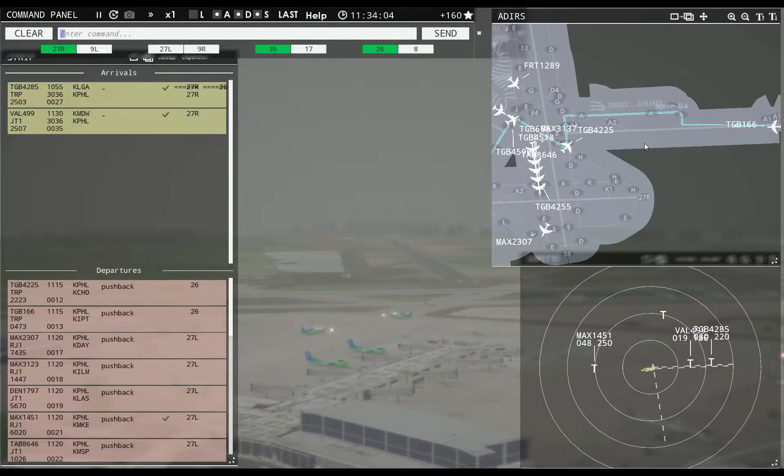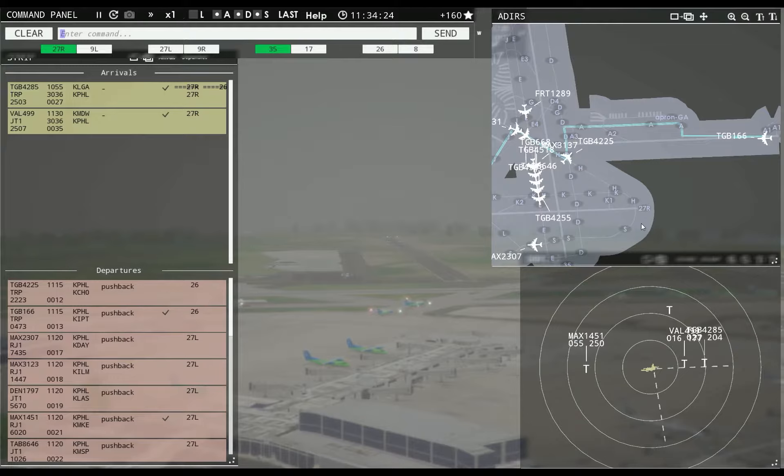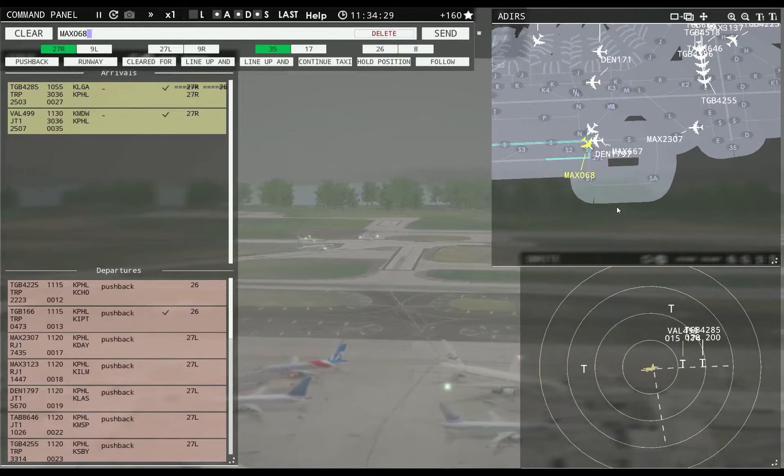This is all kinds of wrong. No plane would take off on this runway — they would land on it, or they would take off on 8, and that is it. Globe 166, runway 26, cleared for takeoff. Magic 068, runway 27L, cleared for takeoff. Magic 667, runway 27L, line up and wait.